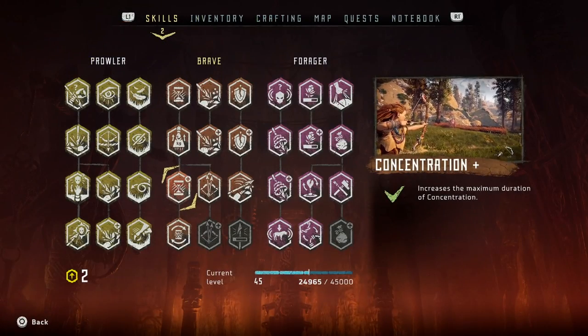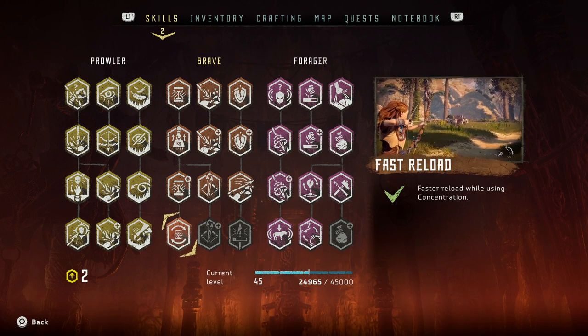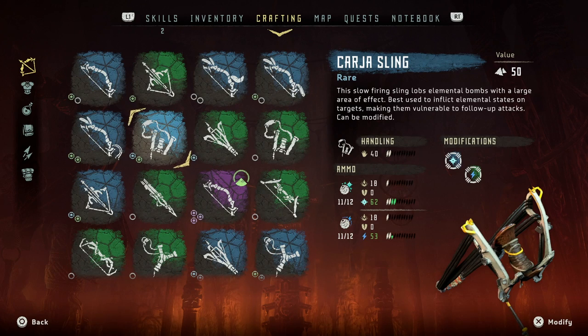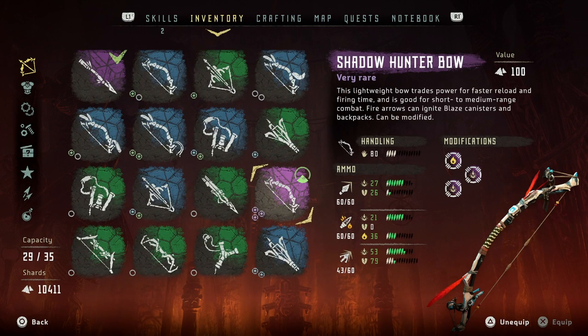For this trial I recommend having the skills Concentration, Concentration Plus, and Fast Reload. For weapons, I recommend the Karja Sling or the Shadow Sling. For a bow, I recommend the Shadow Hunter's Bow so that you have the hard point arrows.